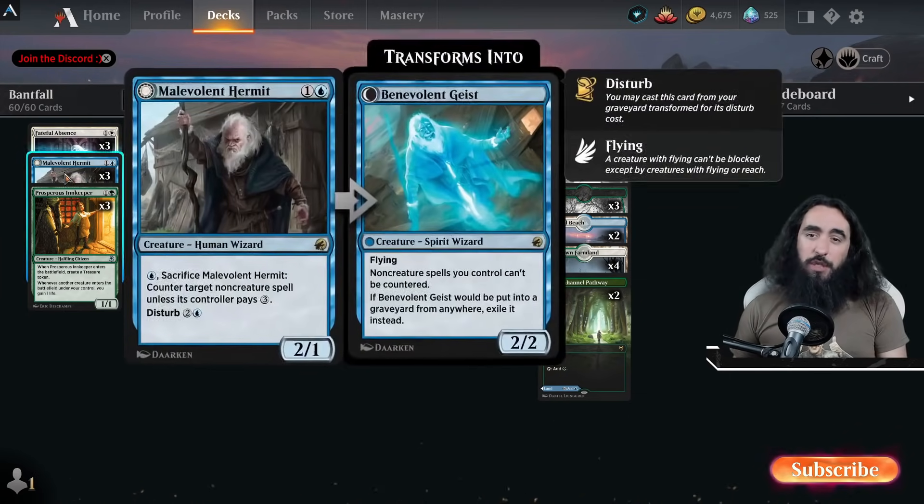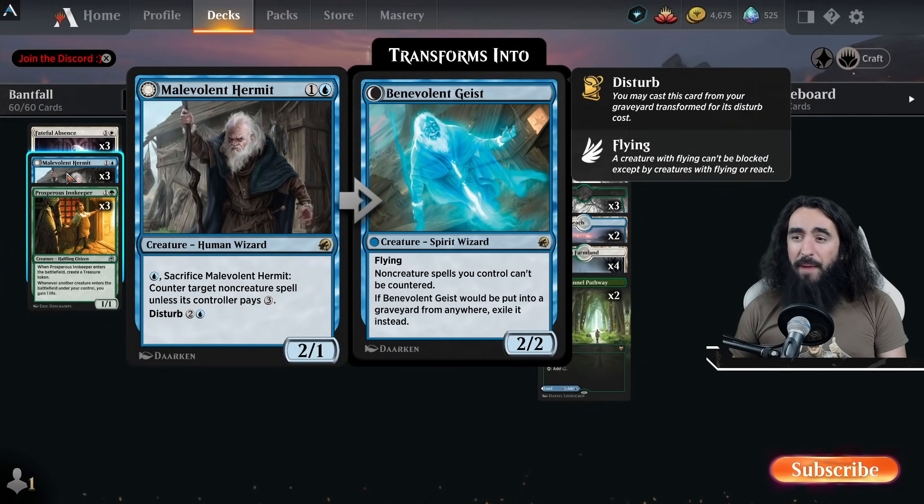We have some ways to make creatures — the Malevolent Hermit comes back as a Benevolent Geist from the graveyard, and non-creature spells you control can't be countered. Which is very good. And if the Benevolent Geist dies, it gets exiled, but that's not that important.